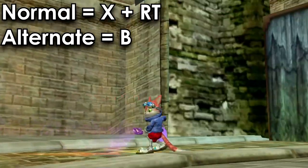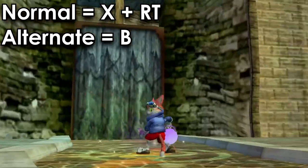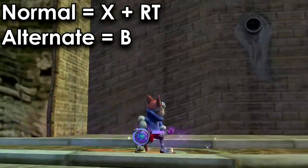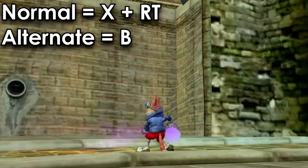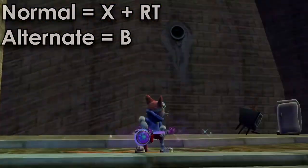The next change is for sweeping and shooting with your time sweeper. This is probably one of the most significant changes when switching between control schemes. For the normal control setting, X and the right trigger both sweep and shoot your sweeper. Alternate changes it to B, and that's it — there's no other button or trigger to shoot, unlike the original setting.